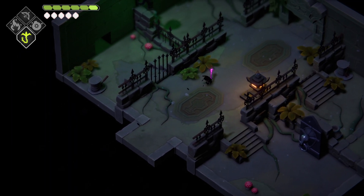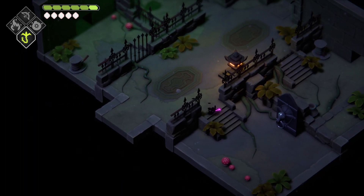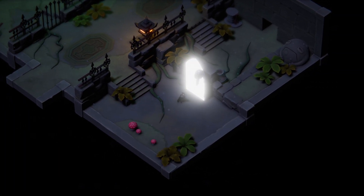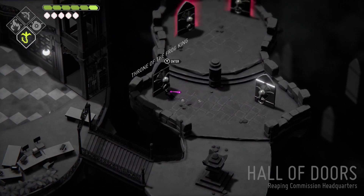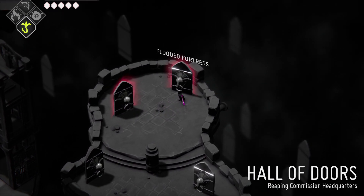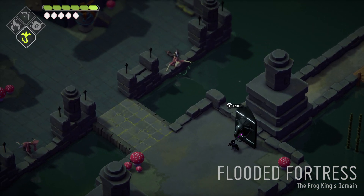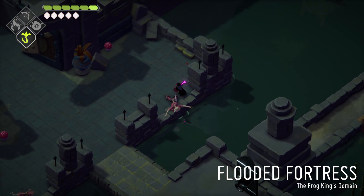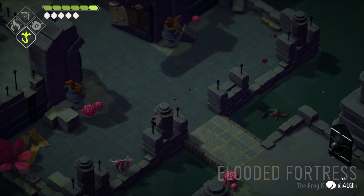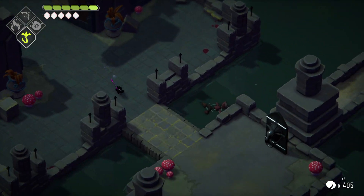I wonder if one of the tablets is from finding all the shiny things — I kind of hope not, because that will potentially take quite a bit. Is there anything right at the beginning of this? No, it's just our door here. Was there a door at the forest settlement? Maybe we can take a shortcut here. No — it's a flooded fortress. It does say there are things in the flooded fortress though.